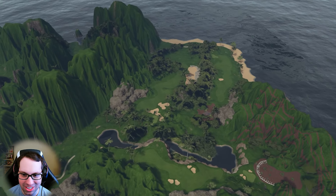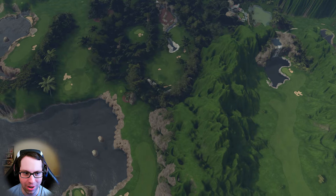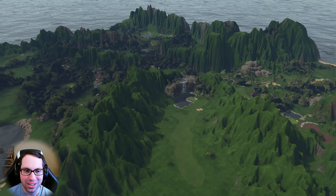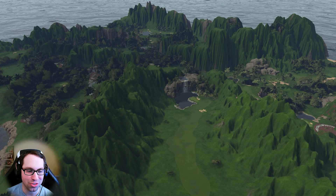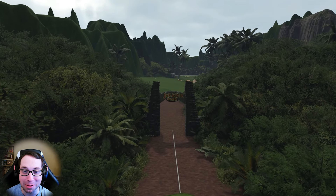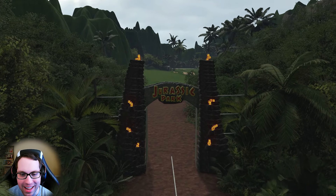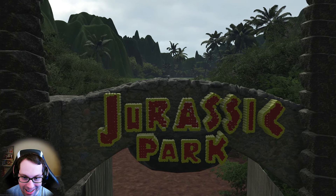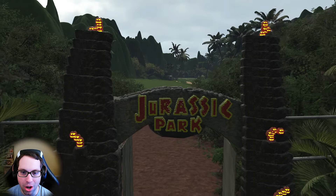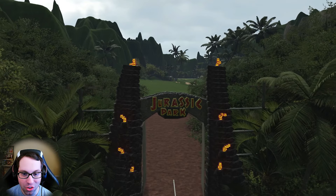There is a Jurassic Park sign that he created, which is absolutely insane. I want to say it's somewhere right here on the back of the course. I'm going to pause the video and find it so we can show it to you before we play. Keep in mind there is no preset in the game that has a Jurassic Park sign — this is all custom-made. Looks like he used yardage markers, yellow and red T-markers to create this. That is nuts.